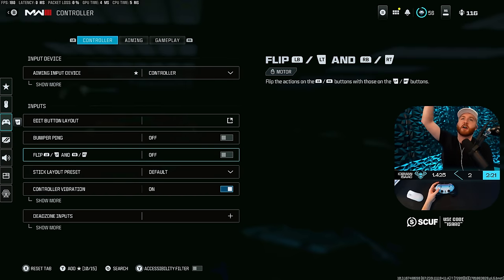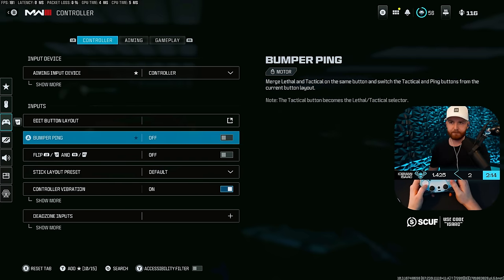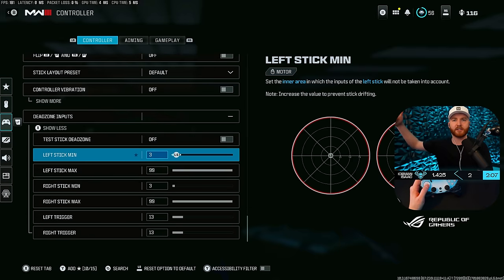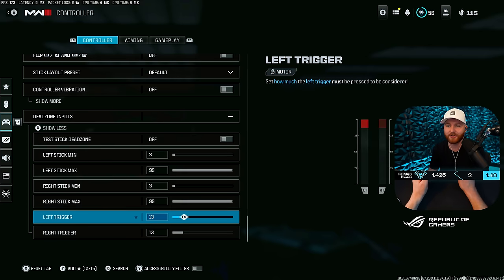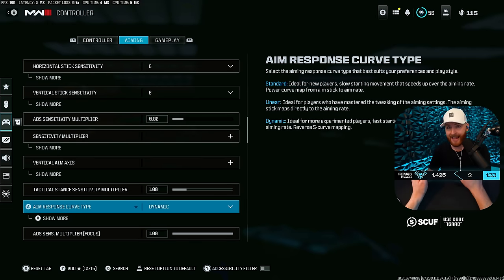Now let's move over to controllers. I use the Scuf Envision; I'll mention some special settings in a moment, but most of this applies to every controller player. I have default controller layout. For controller vibration, I'd suggest turning off dead zone — it defaults to around 15; set it down as low as you can without getting stick drift. For me that's three and three. Some pro players set it to zero to get intentional stick drift for rotational aim assist. For sensitivity, I use six and 6.8. If you don't know your sensitivity, I'd suggest starting there — most pro and casual players are around that range.